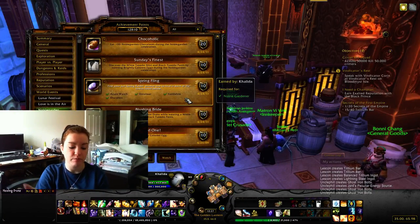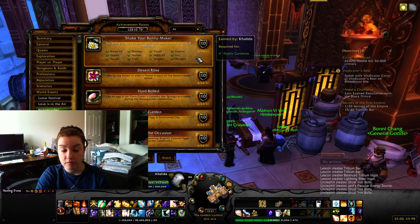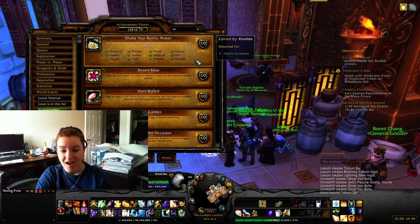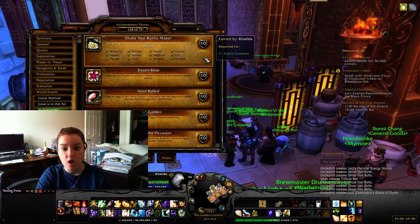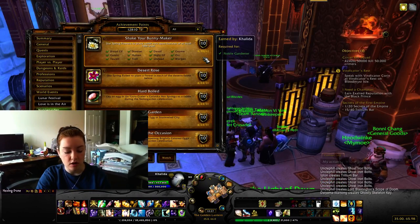The last one is 'Shake Your Bunny-Maker.' You need to buy spring flowers - get them randomly from an egg or buy them for 50 chocolate. You click on them and they put rabbit ears on the character you're targeting. You need to find a female character of at least level 18 and do that for every single race. Bigger cities and battlegrounds are always a good idea. It's at least level 18, so you can't go to starting areas for that one.